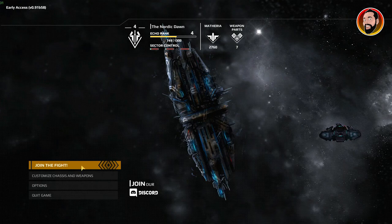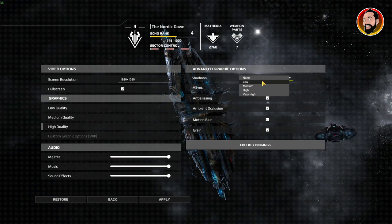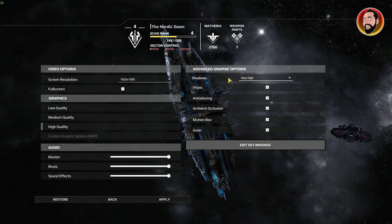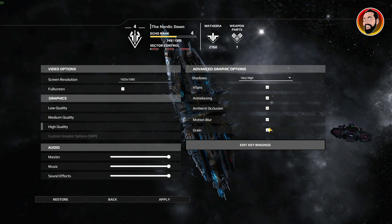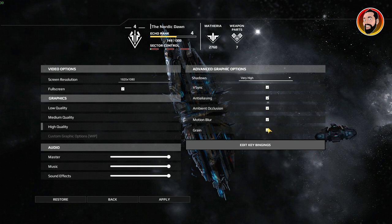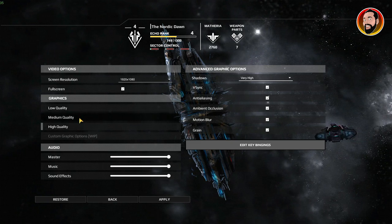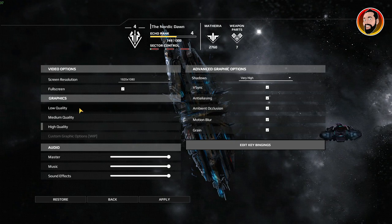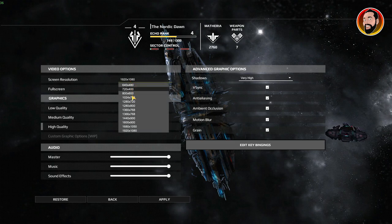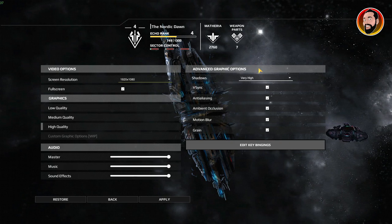I'll show you the options real quick. Shadows are on very high — you can take them down and it will increase frame rate, but I found it really impacted the look of the game. Shell, ambient occlusion, motion blur, and grain — you can turn them all off and it's not too noticeable. More noticeable is the main graphics setting. I'm running it on high — medium still looks alright, but low makes everything look really pasty with no texture. You can lower the screen resolution too, but honestly I don't think this game is overly taxing on your computer, so you should be able to run it on the highest settings and still have a decent experience.